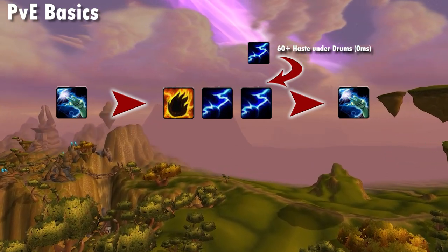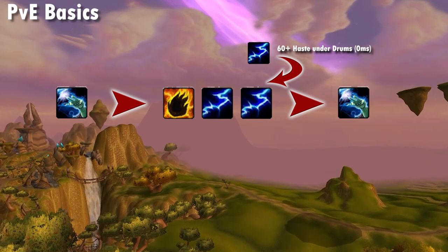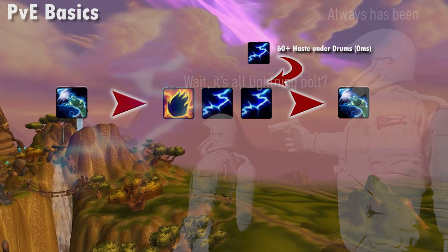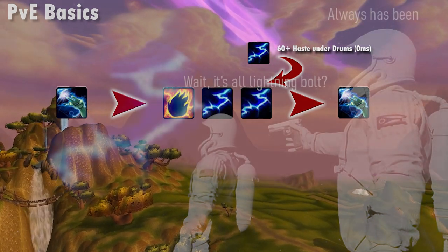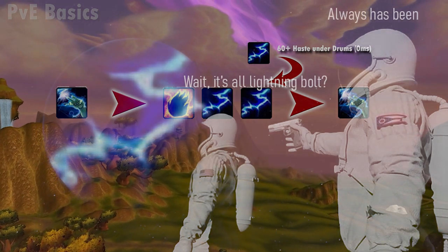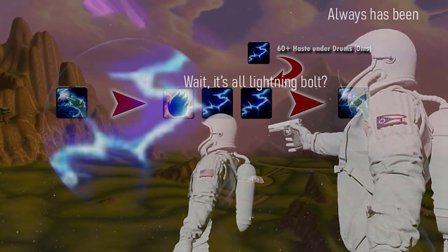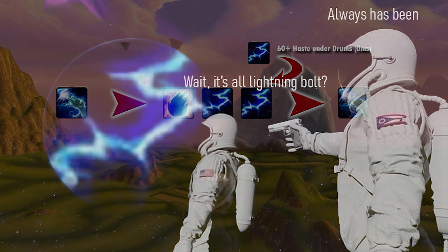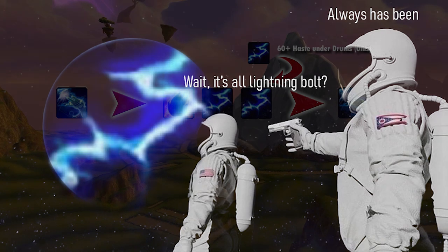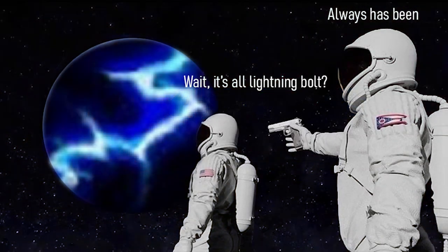Alternatively, in very mana-intensive fights — and especially from tier 6 onwards due to the 5% Lightning Bolt damage bonus from the 4-piece tier 6 set — you may actually be spamming Lightning Bolt. So whilst there will hopefully be more buttons to press, it may reach a stage where you're just spamming Lightning Bolt for mana efficiency on certain encounters.